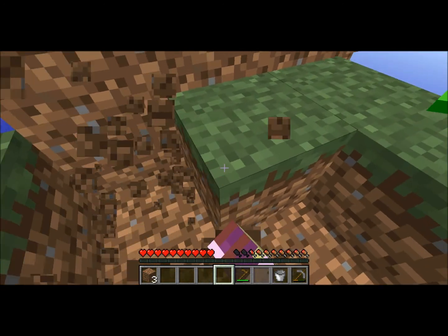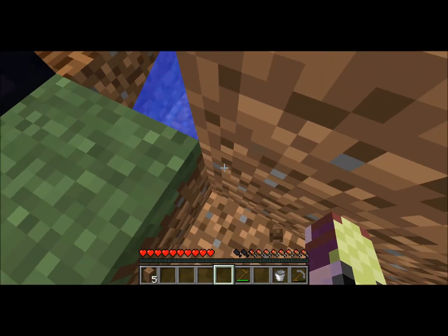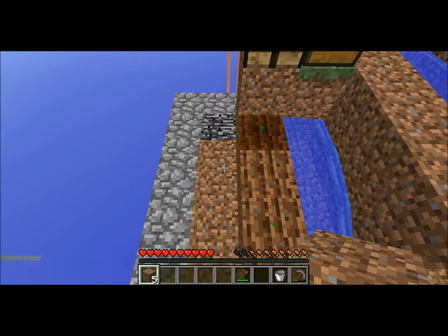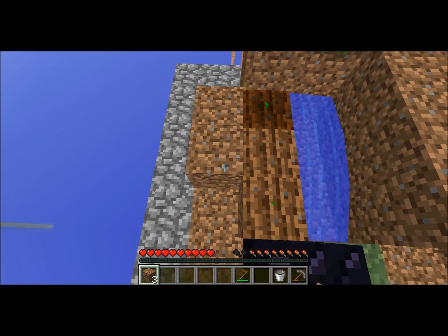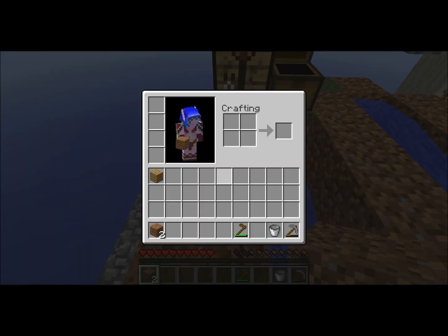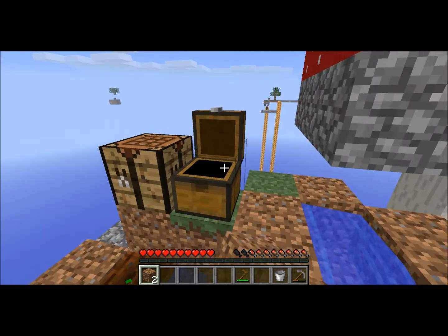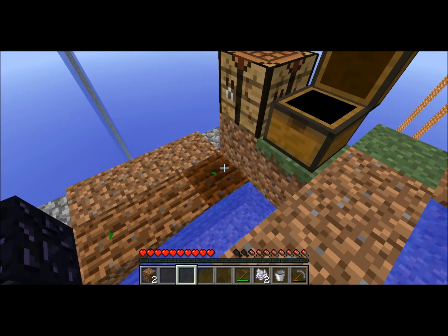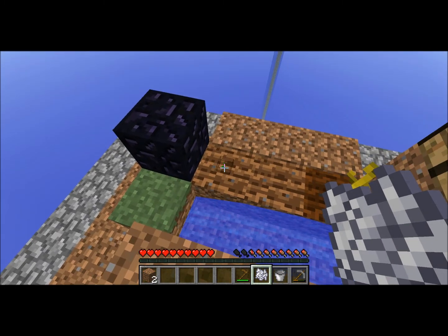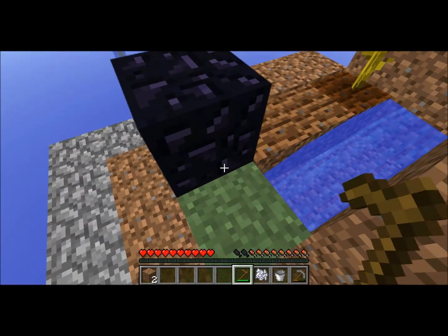We can't destroy the block to the right, otherwise the water will flow everywhere. Just for the sake of it, I'm going to rush along the process, just a little bit.